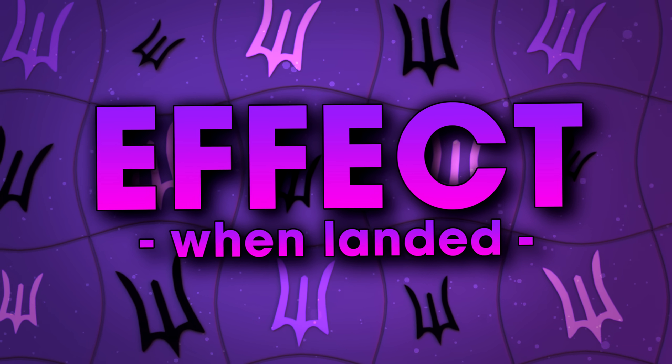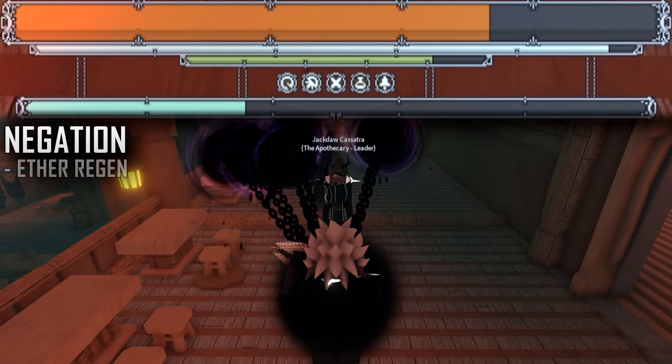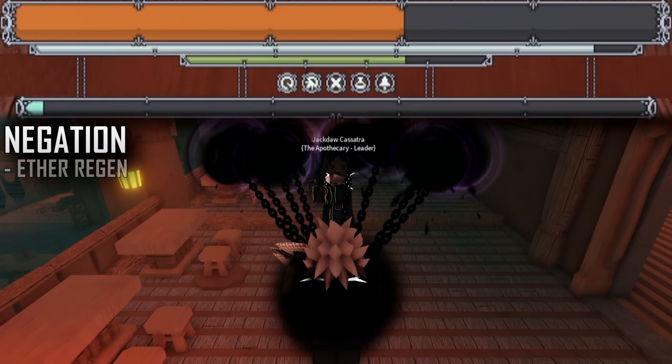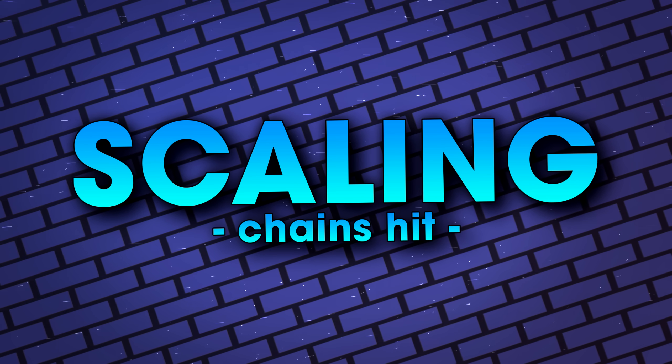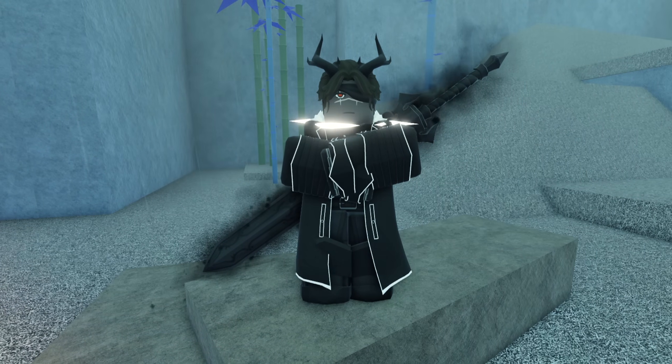What actually happens when you hit shadow chains? The damage on shadow chains is pretty sizable considering if you land all three chains. I think the ether drain and damage dealt is scaling based on how many you hit, so you want to try to hit all three.